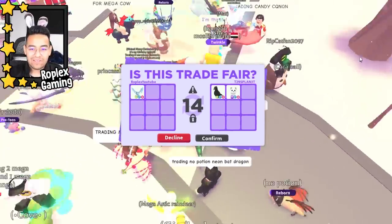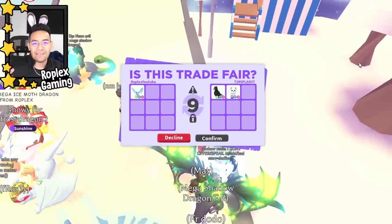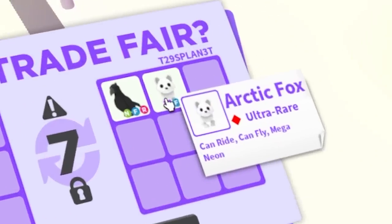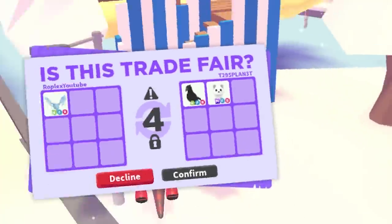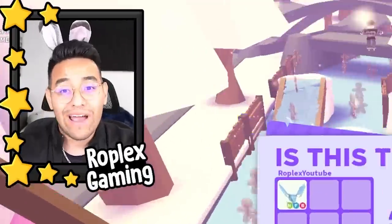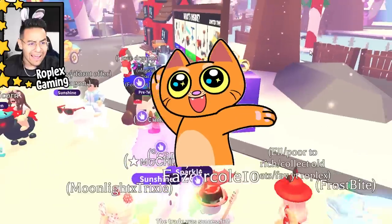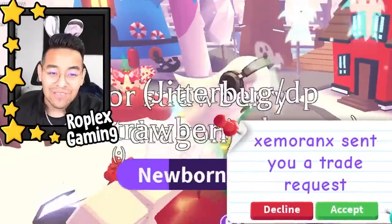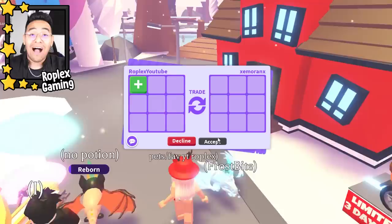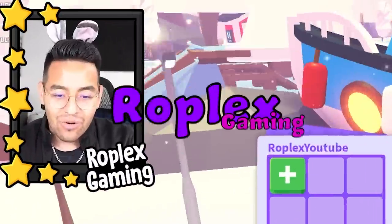They're thinking about it — let's hit accept and see what happens. I just got this neon frost dragon and it's already gone, but a mega arctic fox seems well worth it. Especially since it's winter right now — it'll be cool to trade away. Let's confirm. I didn't expect it. I don't think I've ever had a mega arctic fox in all my time playing this game — that's crazy!